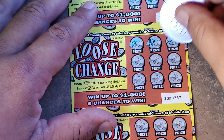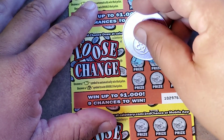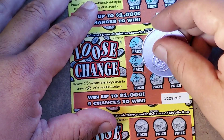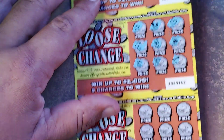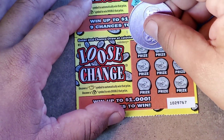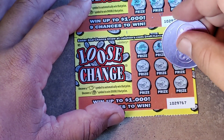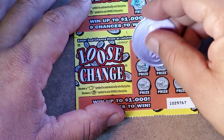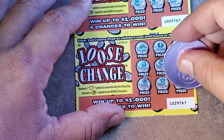Star, star, horseshoe, heart, cherry, clover, and a lemon. Banana, horseshoe, and a wishbone and a key. Last one: rainbow, horseshoe, cherry, melon, heart, bell, clover, star, and an emerald. So no luck on the Loose Change tickets.